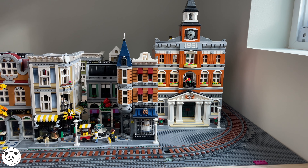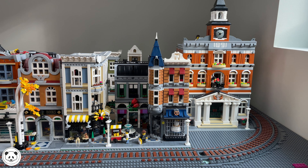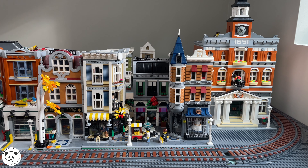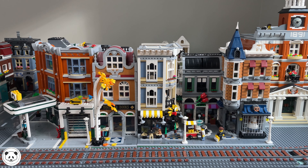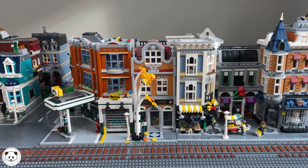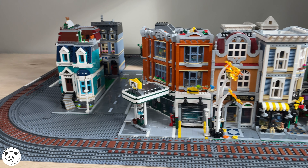Now that we have the initial layout kind of built, let's talk about a couple of things. None of these are on a mill's plate except for the Grand Emporium, and that's only half built purely because I haven't had the time to go back and finish it. There are lots of little details to fix — I've got to finish the brown tiles on the train, fix that one little gap you can see at the landscaping, add minifigures. There's a lot left to do, but this gives me a pretty good idea of where things are headed.